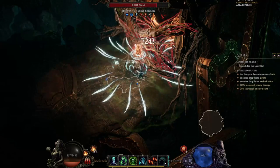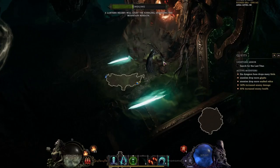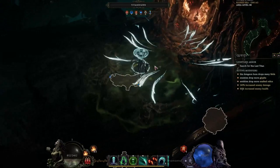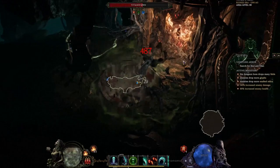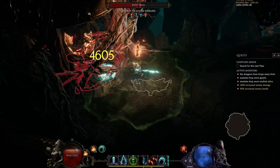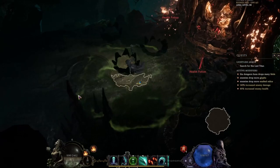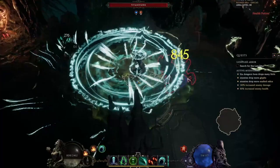In the boss fight itself, your first thing is to come here and destroy this, then leave the kindling over there to light up. Try to stay somewhat near it, as you'll otherwise take a lot of damage — you don't really want to do that until it fully lights up. Then you're going to move on to the other side and do the exact same thing: just leave the torch over there and try not to stand too far away from it.